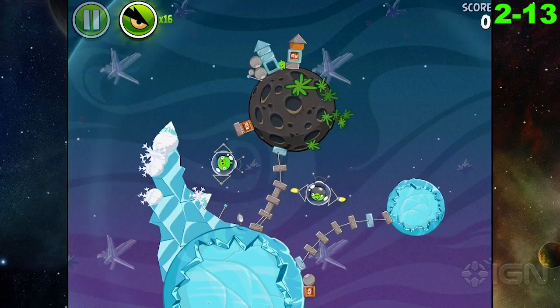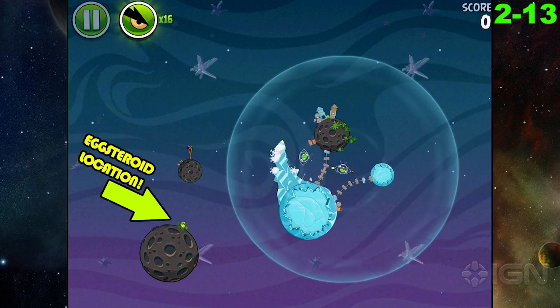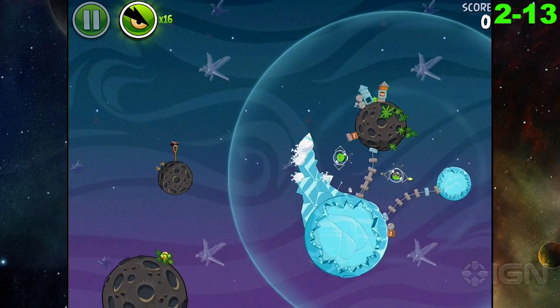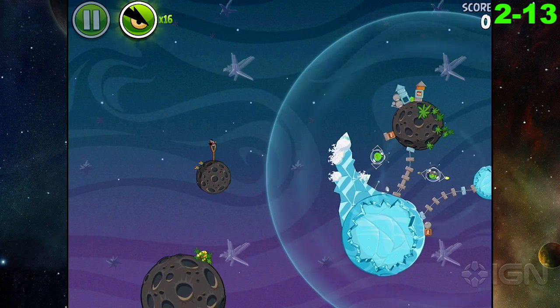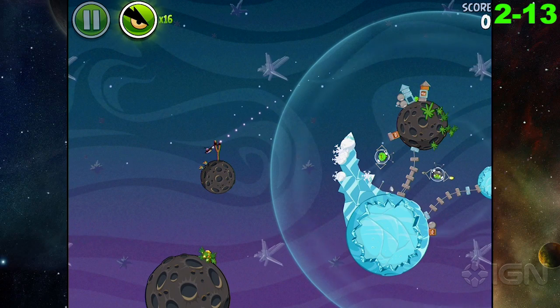In Cold Cuts, level 2-13, there is one kind of hidden down over here, and you have the angular bird again that you can shoot straight, then have them go at a sharp angle. So you just fire them straight forward and have them come back and get that Eggsteroid for you.